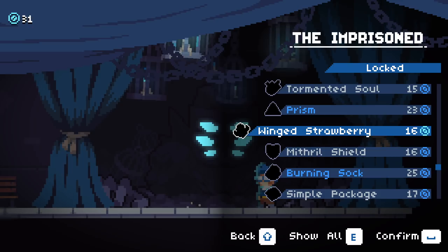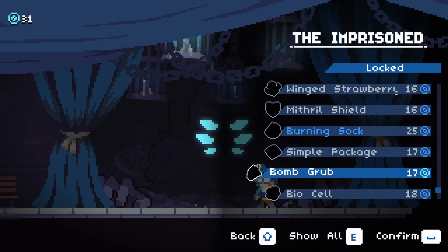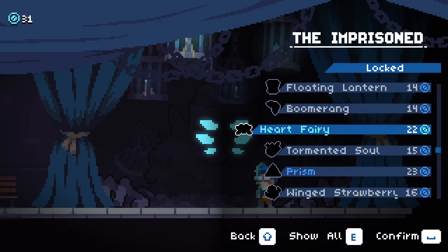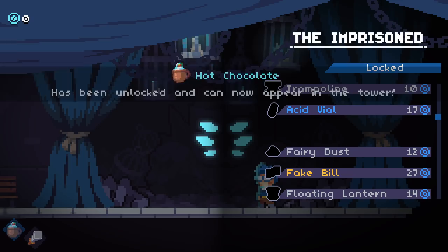Bio Cell. Okay, so we have 31. We can get the Fake Bill, Get Prism, Burning Sock, Bio Cell. Bomb Grub sounds scary, Mithril Shield sounds fun. Torment the Soul, Heart Fairy, Boomerang, Floating Lantern. Great Sword sounds neat. We'll see.